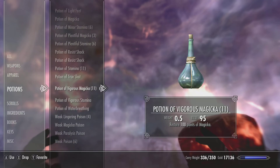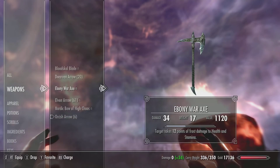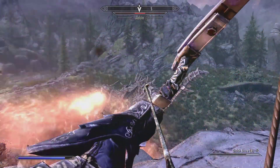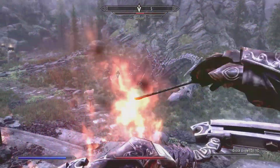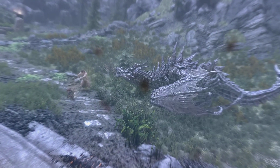I've got the Ring of Major Archery equipped. I now need to go back and select the bow, which I've done. I'm also using the Potion of True Shot, which boosts hit power by 20%.